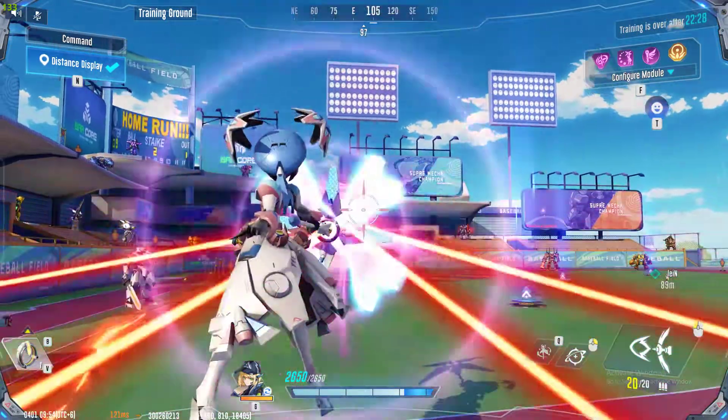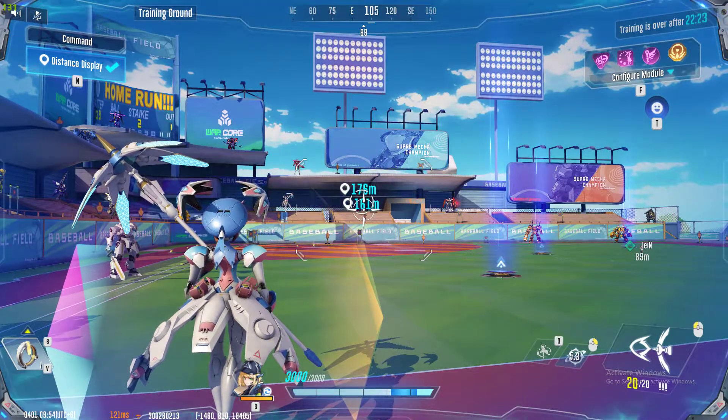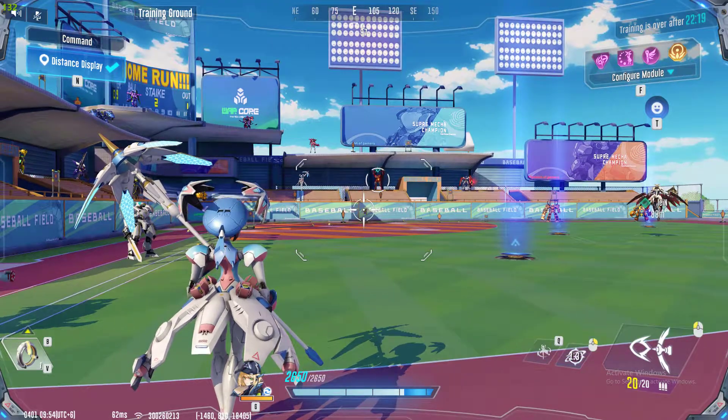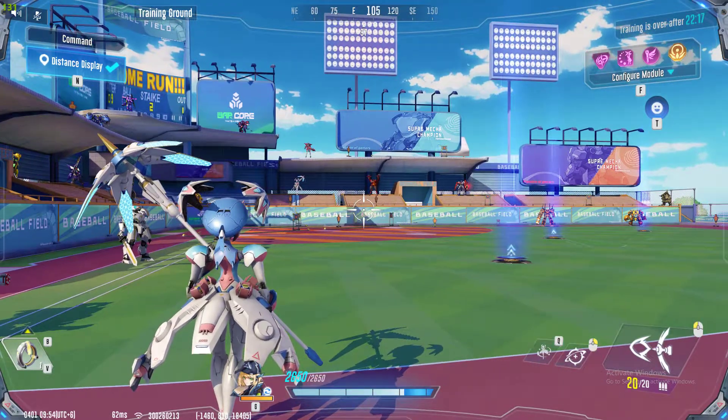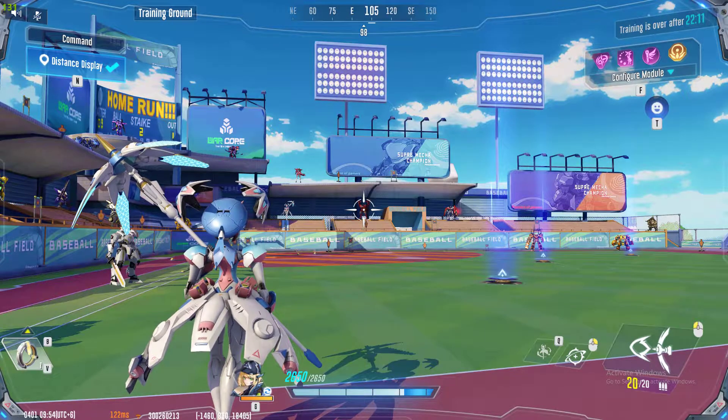It takes about eight seconds to recharge the secondary attack. So when compared to the Plasma Missile, the Plasma Missile only takes about 2.5 seconds. As a result, the moment you have a Plasma Missile you can shoot enemy mechas up to three times, whereas Alborada can only shoot up to one time.